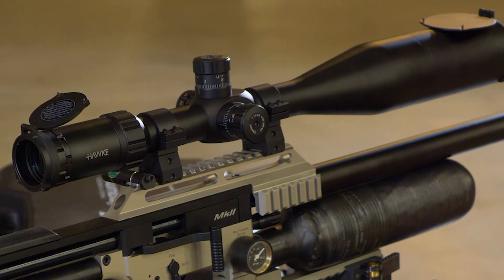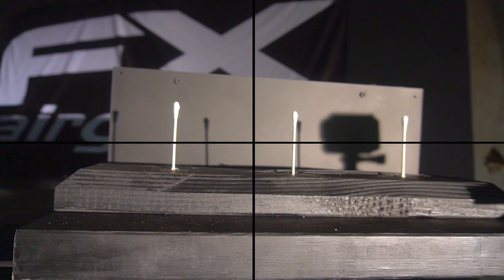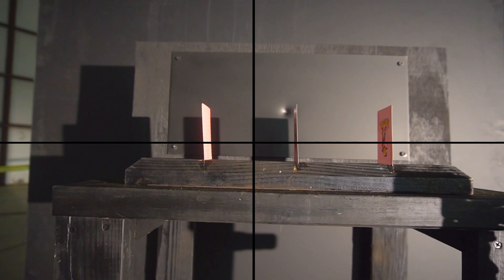We're going to be using the Hawk scope — first focal plane. If you want to zoom in or zoom out, that's great, but all your crosshairs and your readings will stay the same no matter what the distance is.